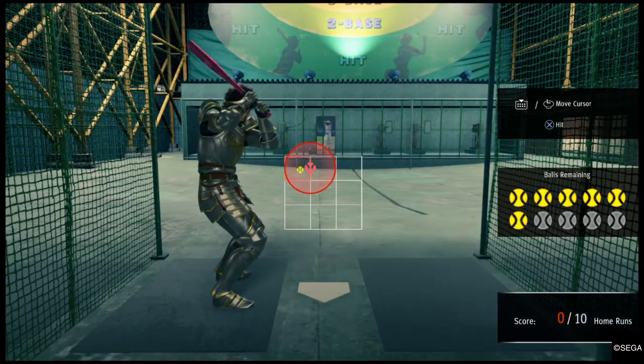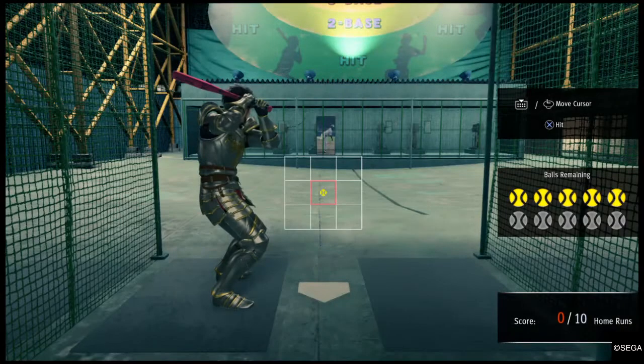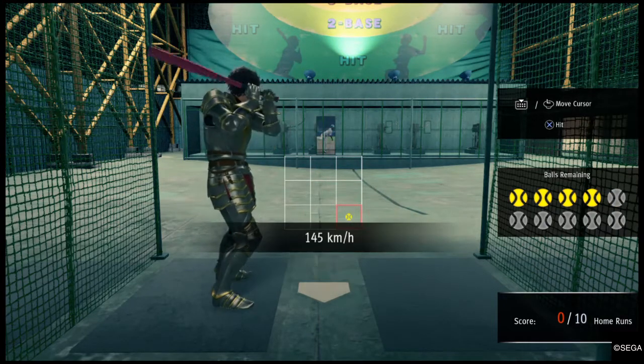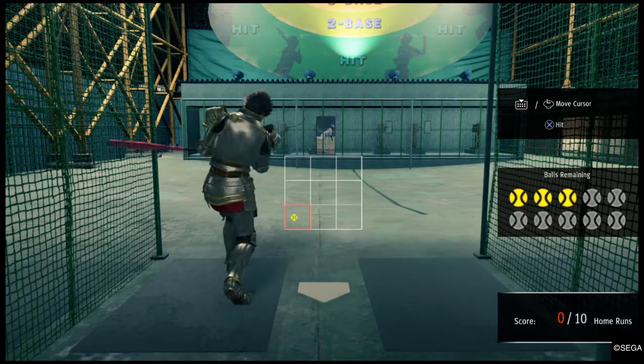You have to find the perfect sweet spot for the hit. The nice thing about the blue bat is it really increases the sweet spot, so you can get more home runs. The most I've ever gotten with the red bat is two home runs.